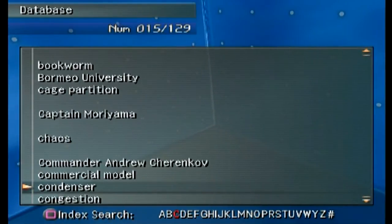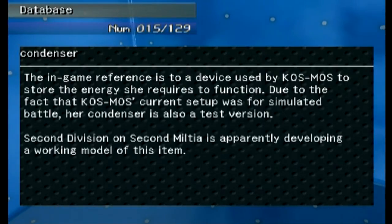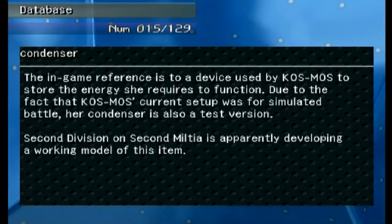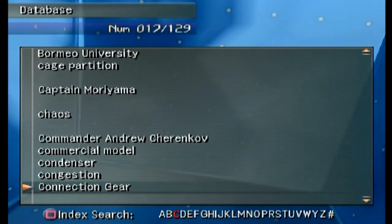'Condenser' is new — the entry references a device used by KOS-MOS to store the energy she requires to function. Due to the fact that KOS-MOS's current setup was for simulated battle, her condenser is also a test version. The second division on Second Miltia is developing a working model of the condenser.